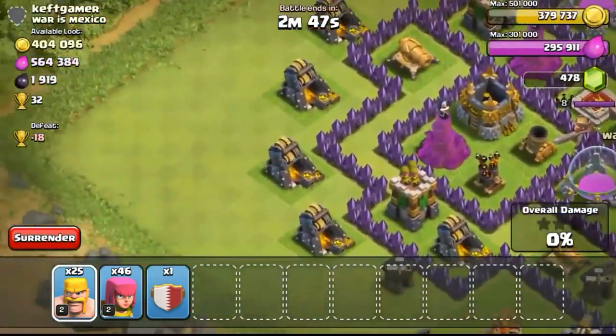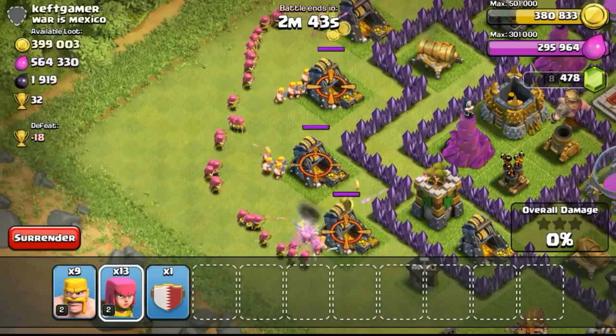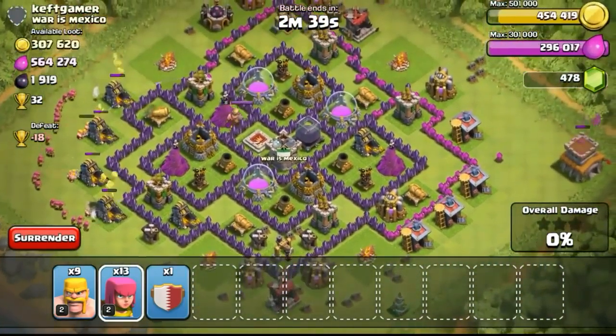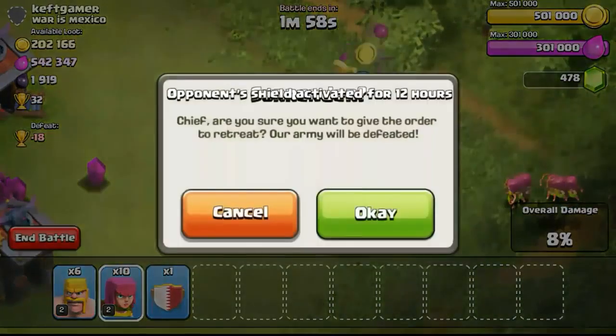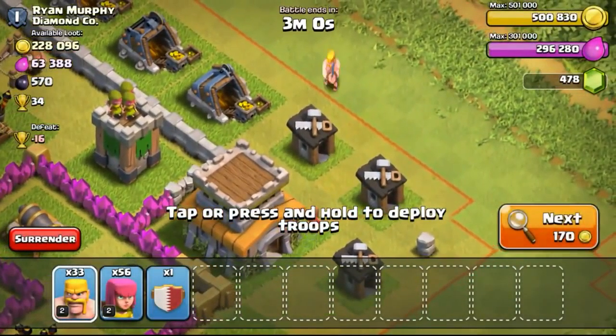I found an exposed Town Hall 8 with a lot of loot, so I went for it. Focusing my best on the gold mines to get all the gold. You can see on the top right my gold filled up really fast — all the way to 501,000. The town hall went down getting us the one star and more trophies.